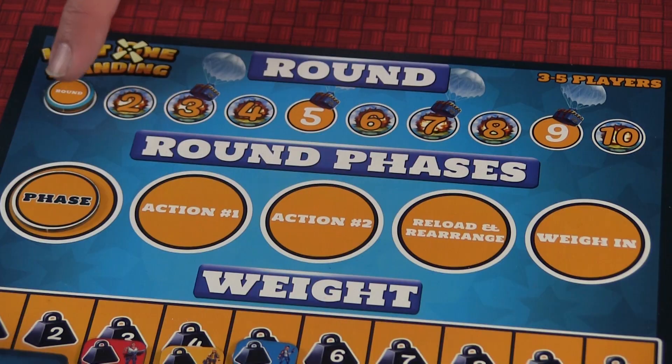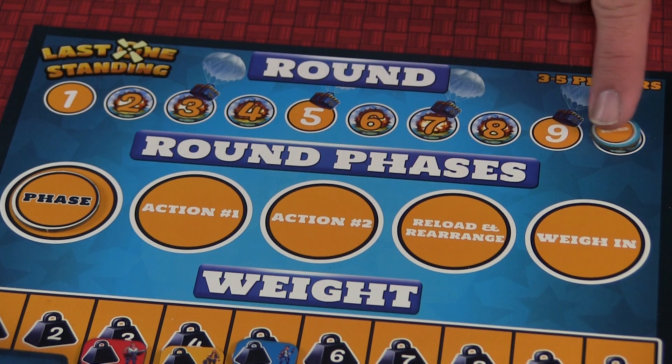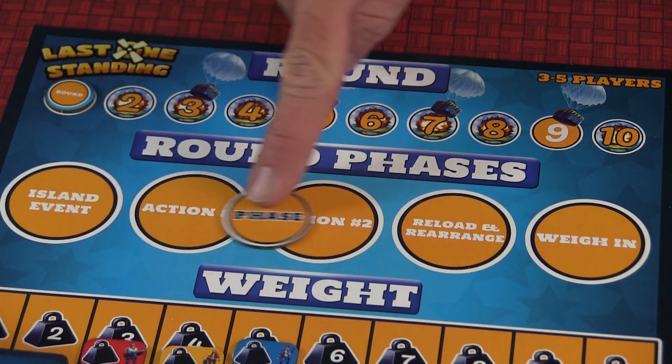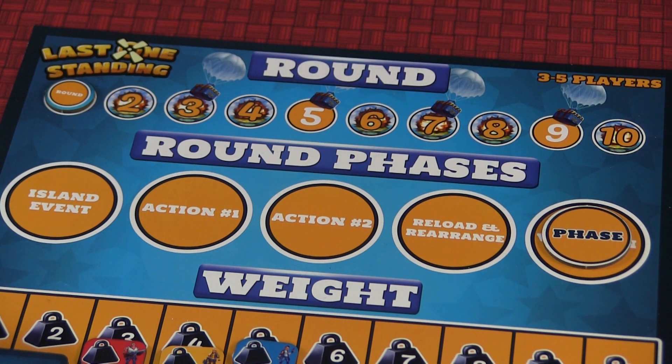The game is divided into 10 rounds. If you survive 10 rounds — this truly is a king-of-the-hill, player-elimination type game — last one standing wins. Every round is divided into five phases.